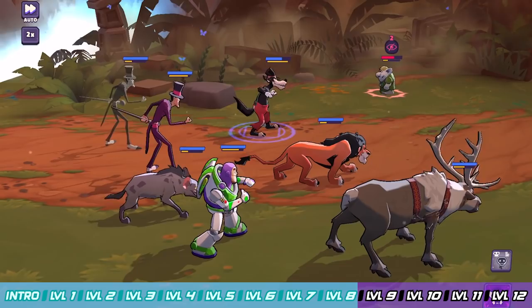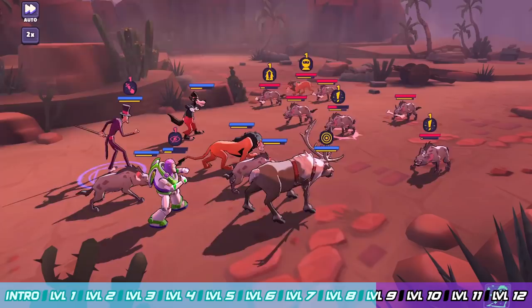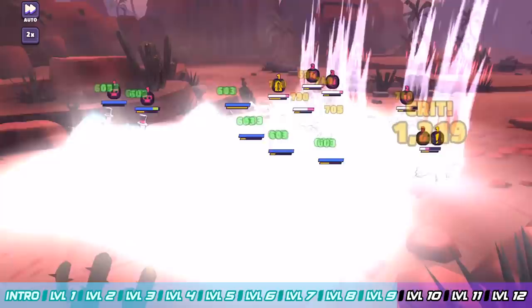Floor 9 is going to separate the weak from the strong. Scar is here with his Lion King hyenas to help him out. You've tackled plenty of hyenas to this point, so you should know what each does. Put charm or a stun on Scar to keep him at bay, then move on to the Range Hyenas, and then focus the Melee Hyenas. Scar can summon even more, so it gets a little overwhelming — keep Scar tamed, kill his friends, then kill Scar.